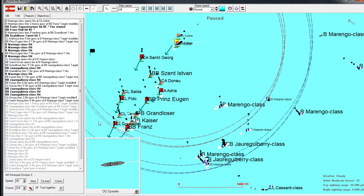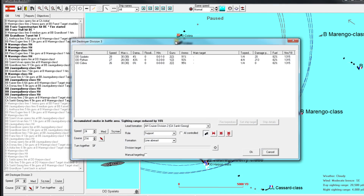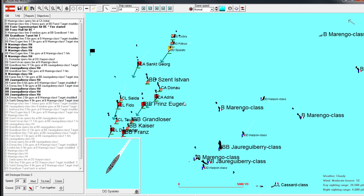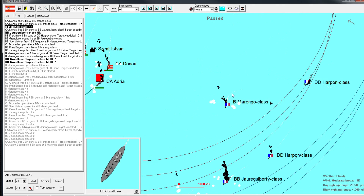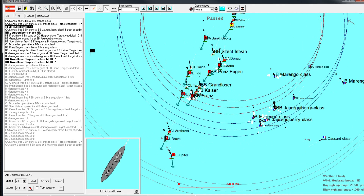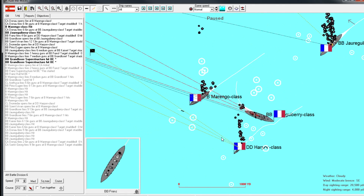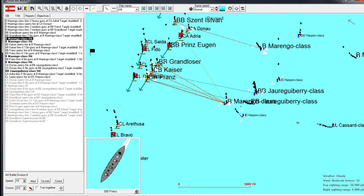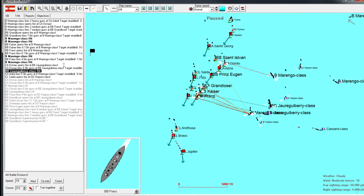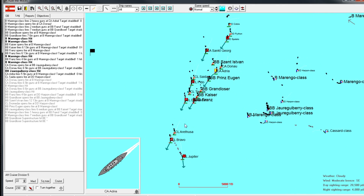My destroyers have successfully cleared the rest of the fleet. We'll get them to slow down, turn off smoke, and go back to line ahead. The Grand Loser took a barrage - not any really good hits this turn unfortunately. This torpedo is just going to miss everything. Their dreadnought pulled back - it was almost wiped out anyway. Our heavy cruisers are still doing work - the Donow, the Adria.